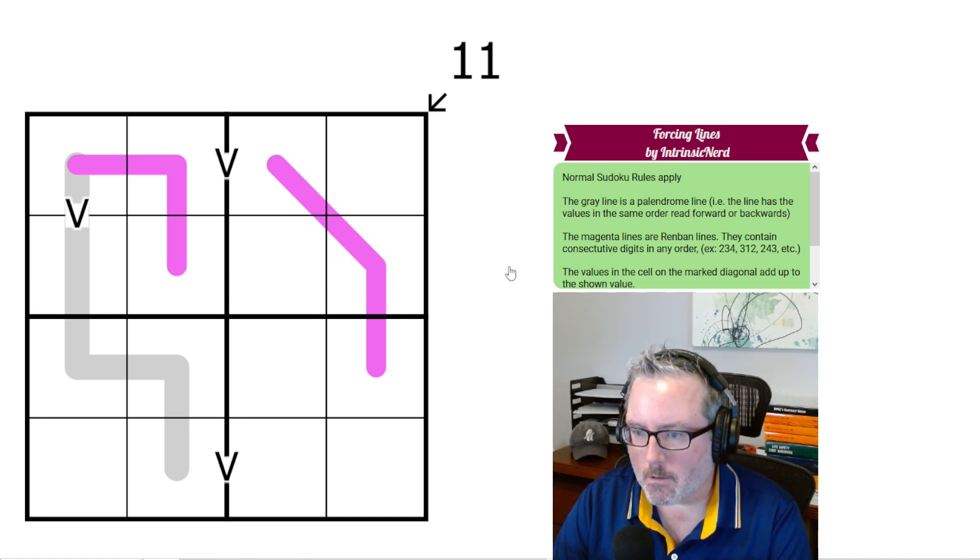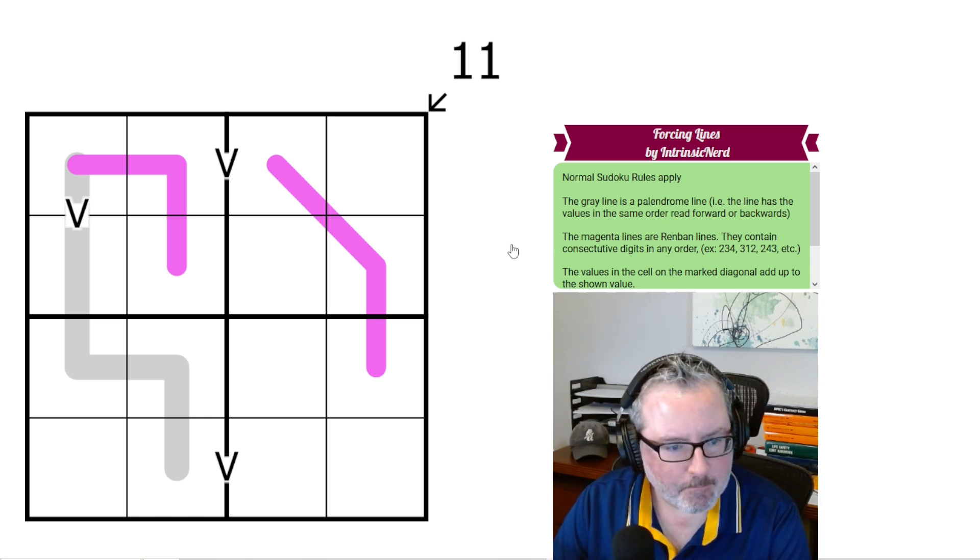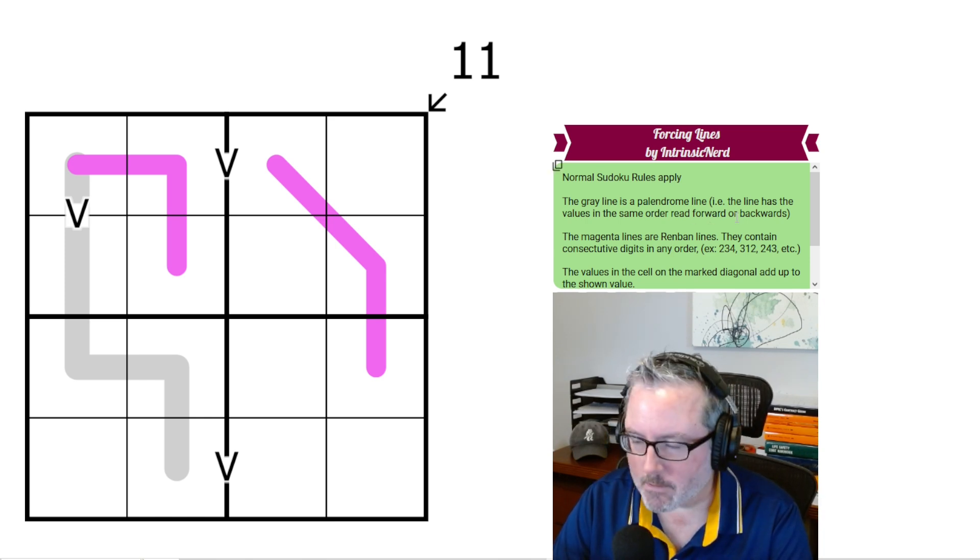This one is called Forcing Lines by Intrinsic Nerd. Let's get onto these rules and see where we can go.